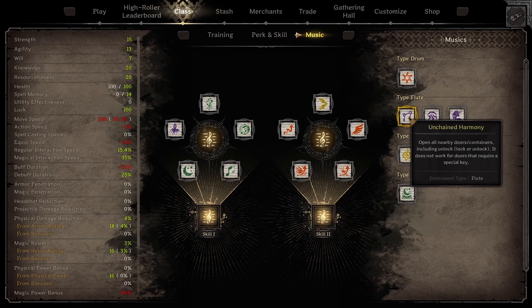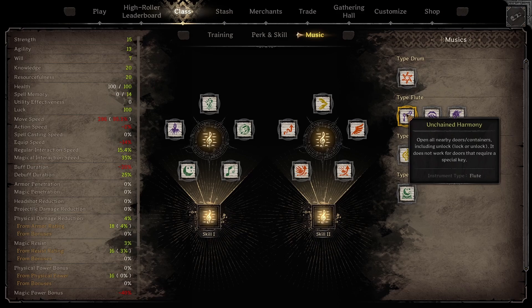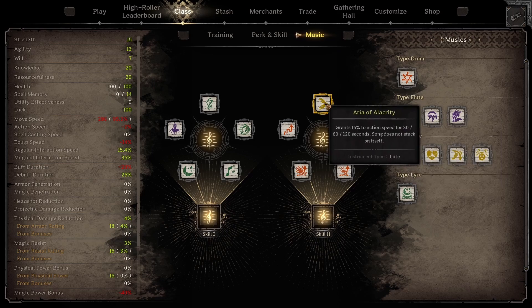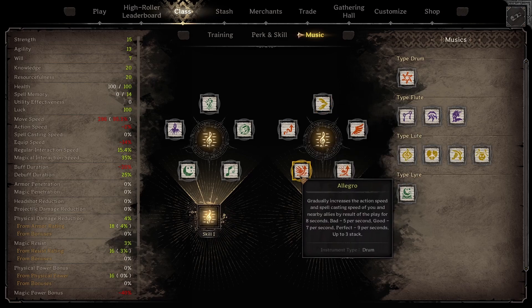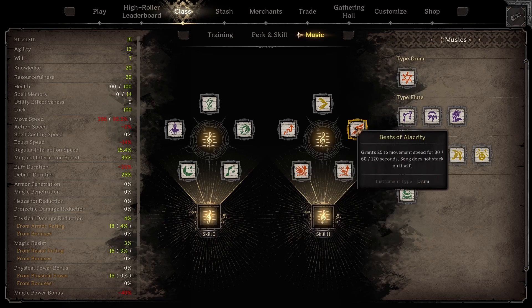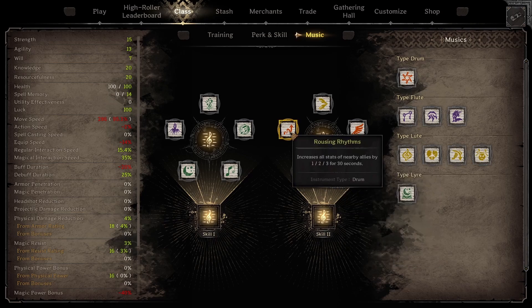I have Song of Shadow in there, which can be used for utility to turn invisible, and then the Unchained spell that opens chests and doors — probably better in a team, although even solo it does make looting a little bit faster. The right side focuses basically on action speed and movement speed: Allegro with action speed, on top of Beats of Alacrity at the top with a 120-second cooldown. Then you go Allegro for a burst of crazy action speed. Similarly, Beats of Alacrity gives you 120-second movement speed and Accelerando gives you a boost of movement speed — so you're picking and choosing those moments.